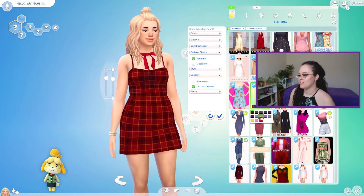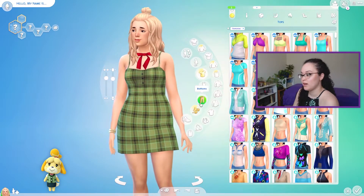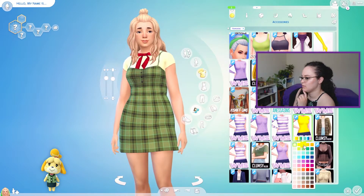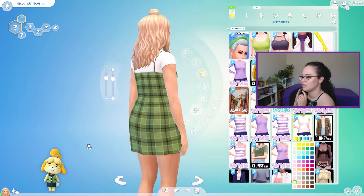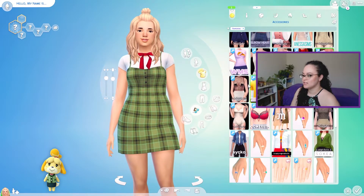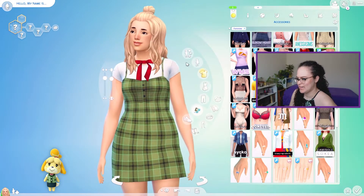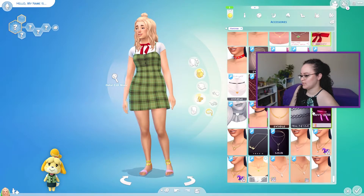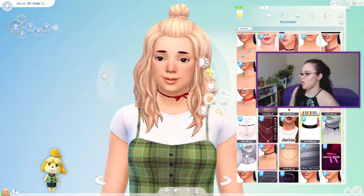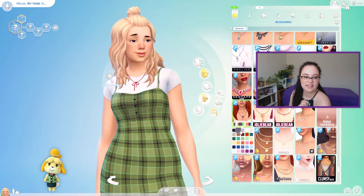I wonder if I could get it like this and then put a short sleeve accessory t-shirt under it because she's wearing short sleeves. Where are all my accessory tops? They don't have just a plain white — I guess that's like white. This kind of works, to be honest. Let's do this, but I'm going to change the bow because it's just kind of hanging there. We'll go instead for something like either that or this. I don't like that as much. What about this one? That's cute — I think that's cute.